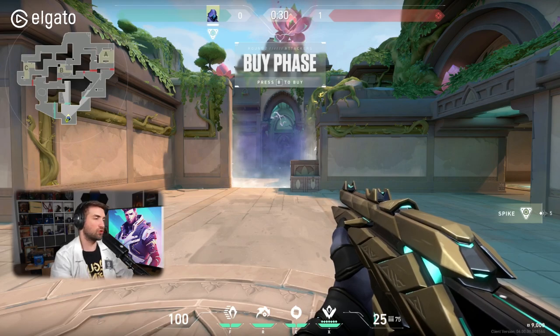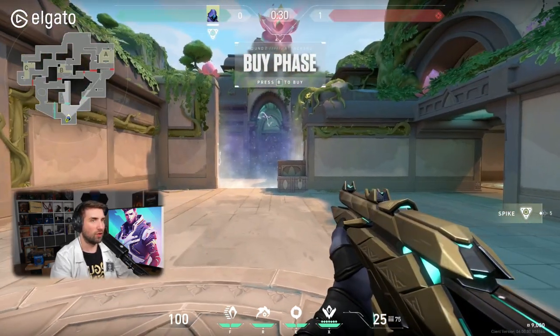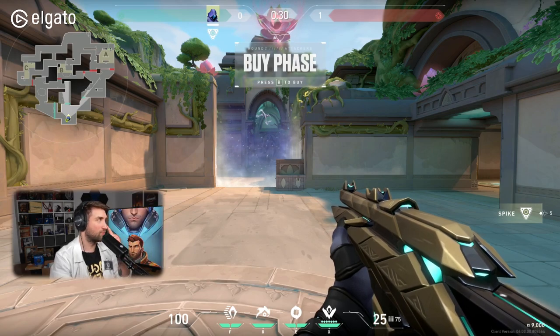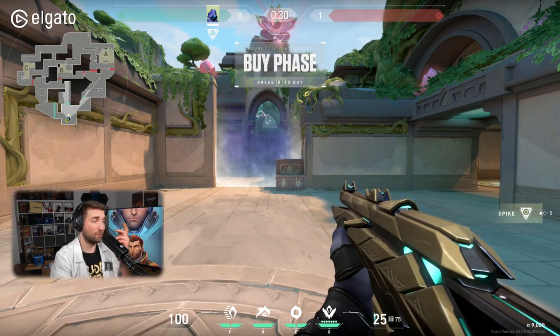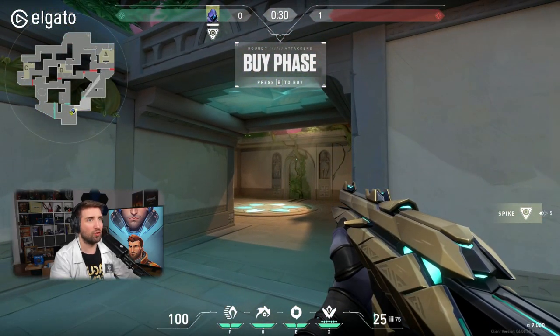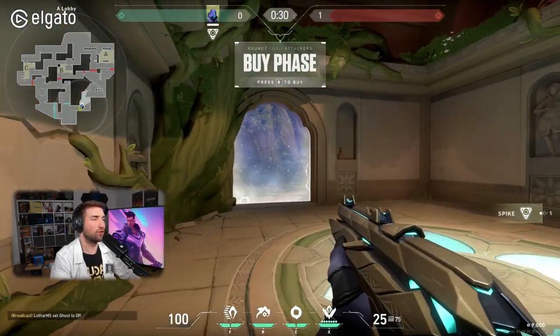Welcome everyone! This is the second guide for the new map Lotus. We're going to record it right now. We already covered the defensive smokes for this map. Now we're going to talk about the attacking side and how to smoke on this map, because it is something else. Let's dive straight into it. We're going to play as Omen, as I think he's going to be the most flexible smoker for this map. We'll be able to talk about the biggest amount of options when it comes to smokes, and let's attack A-side first.